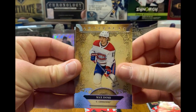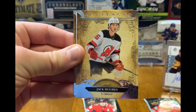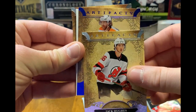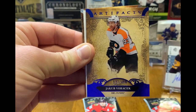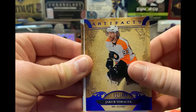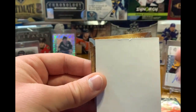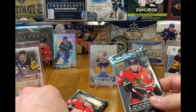Alright — Max Domi, there's Jack Hughes, and we've got another Flyer — Jacob Voracek, out of 499. And Ryan Suter to finish that pack. Two more to go.